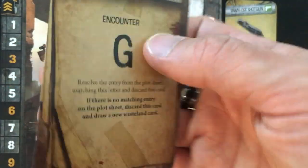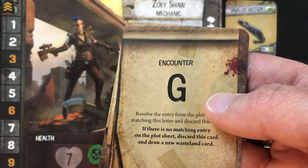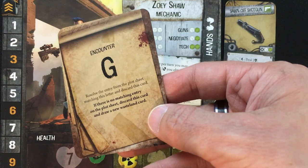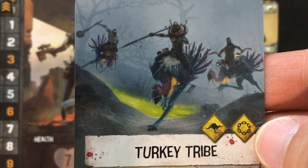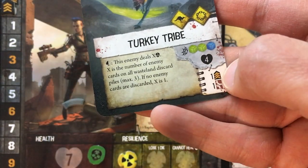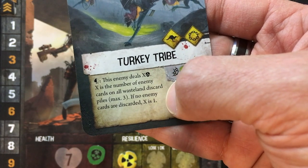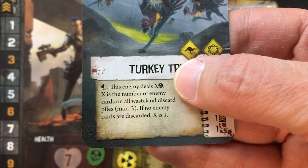Let's see what friend I met on my dangerous travels. Encounter G — but looking at this scenario, only A, B, and E are in play, so we discard this card and draw again. Instead, we're fighting the turkey tribe — are they riding armored turkeys? They have a very powerful melee attack, four life, but I can get experience and a gear card if I defeat them. If they get a spade, this enemy deals X damage, where X is the number of enemy cards on all wasteland discard piles — unfortunately that is two. Maybe I can shoot them with my shotgun with my last bullet before they reach me.